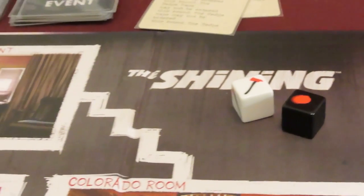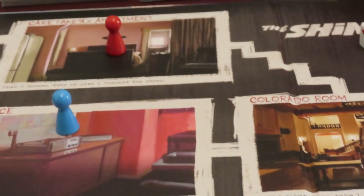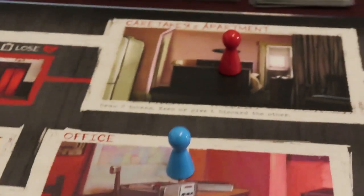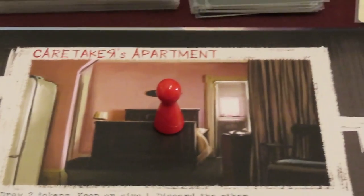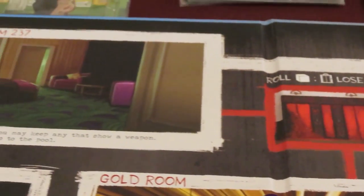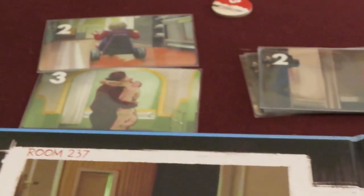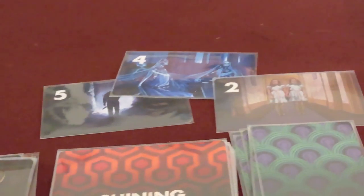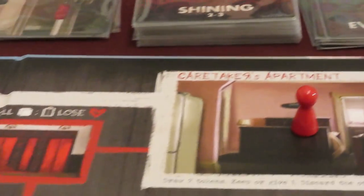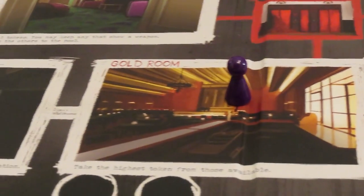The corrupted player will secretly be subverting the goals of the other caretakers to slowly drive them mad or kill them. Much of the game's artwork is based on the movie's visuals, with its own artistic impressions. In order for the caretakers to collectively win, they must explore the hotel and gain willpower to withstand the corrupting influence around them. Sometimes a player can become temporarily possessed and attempt to kill another player. If everyone survives to the end of the fourth month, you win.